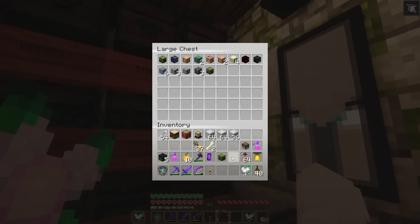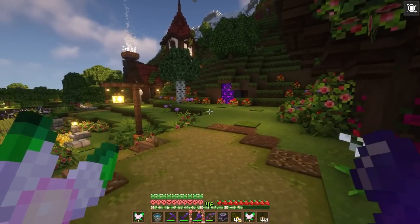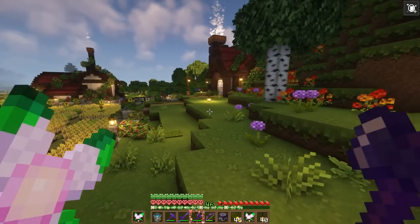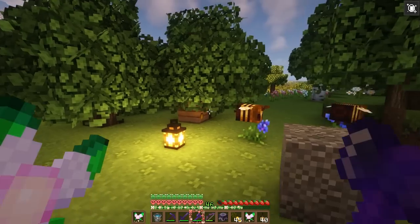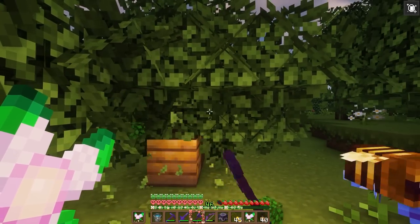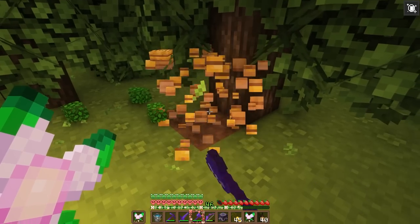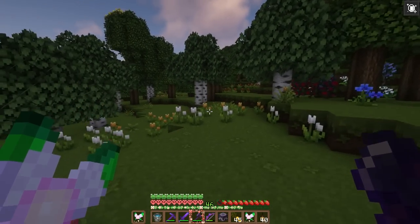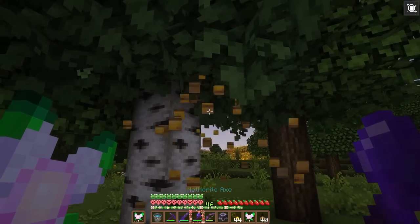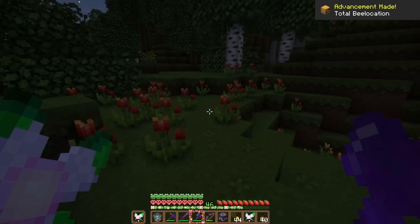We actually got so many new mob heads today. Now the next thing we need to do is go get some beehives — I've seen some around the flower forest so I'm going to grab them. Oh, here's one, just need the bees to go back in it. If we can get a couple more that should be enough to start with. Oh, that one had three bees in it — let's go!